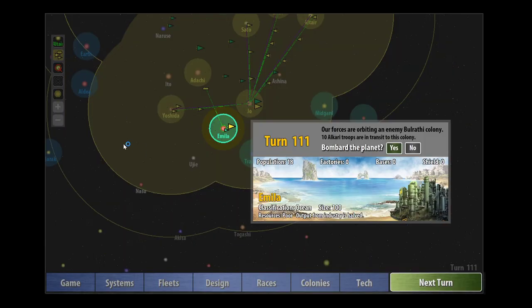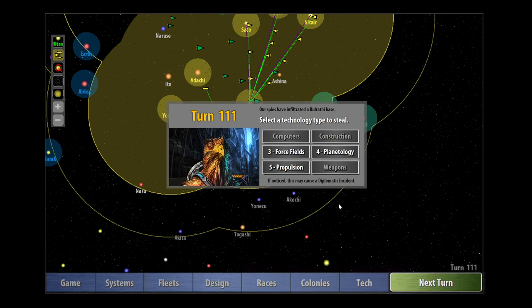Let's roll the turn on. This turn we only had 18 pop. We bomb them down to five. And our spies have infiltrated the Bulrathi base — I'm not sure if we've seen this yet in this game. Look at that — look at the Alkari guy. I love the art in this game. The art is just absolutely amazing. Props to the artist — it's just so good.